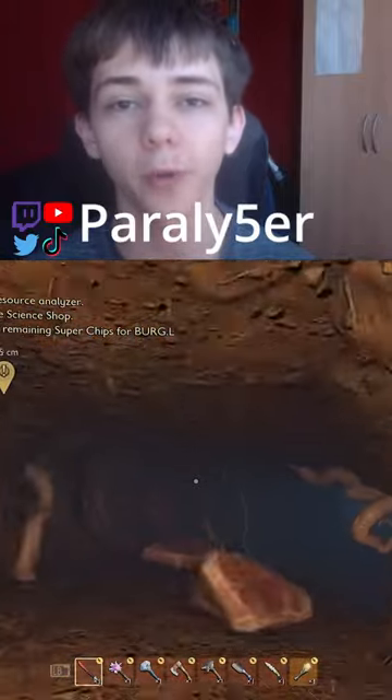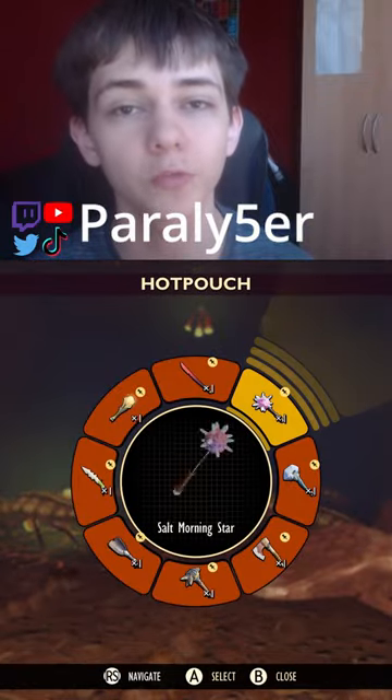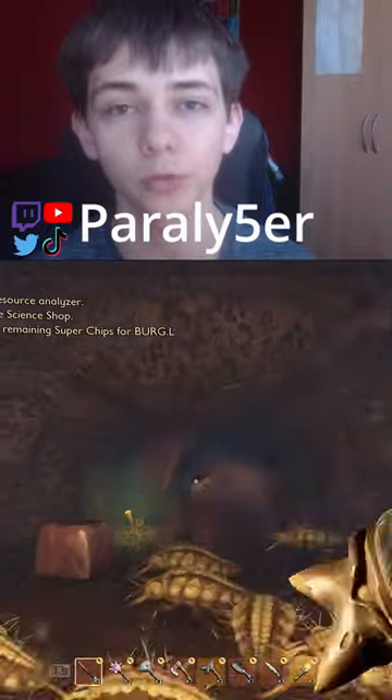All you need to do is come to this area of the map right here. This is inside of the Lava Cave. There is another entrance in here that involves you bombing a rock in Spade Gulch.